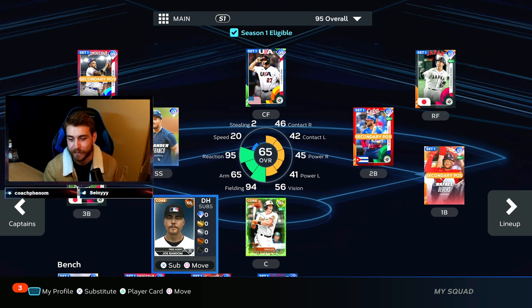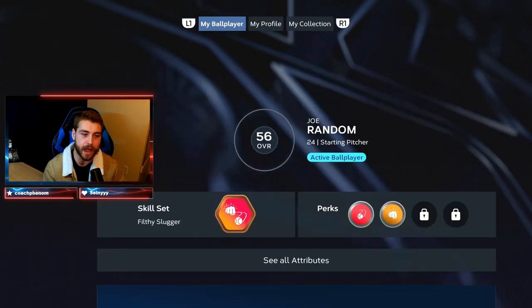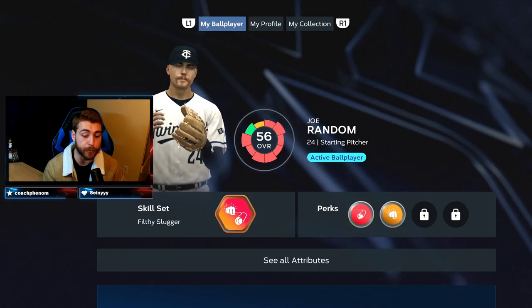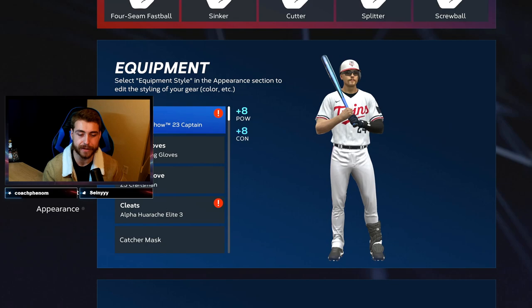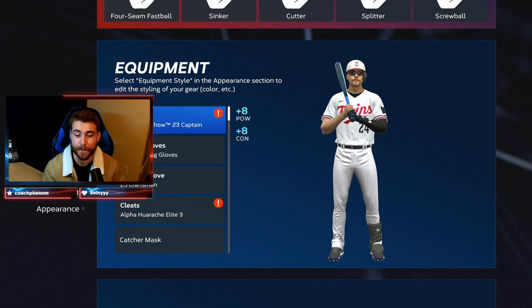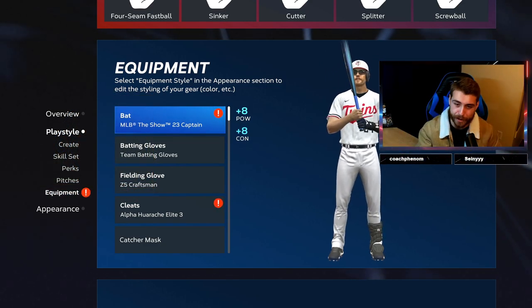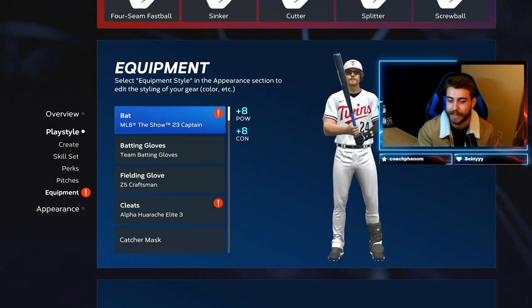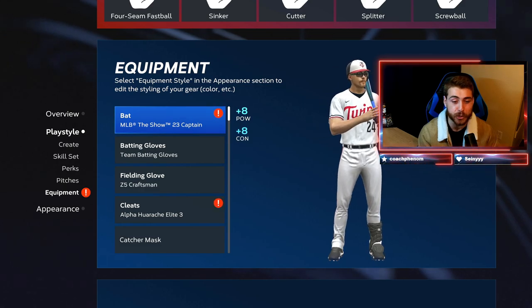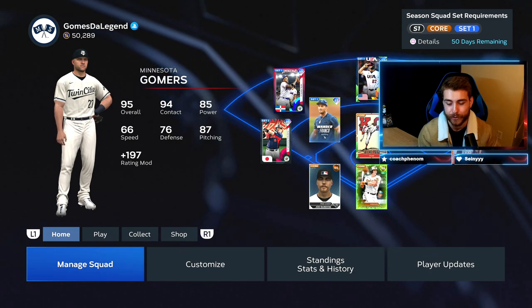And here's where we get a little glitchy — here is where the glitch steps in. Currently, if you go to your ball player, every equipment item that you equip doubles. All the bats you put on, all the batting gloves, everything of that nature is going to double the boost that it gives you. So this captain bat I've equipped on him is going to give me 16 power and 16 contact. The reason that's working is because your two-way player is being counted as two players, so you're getting that boost twice.